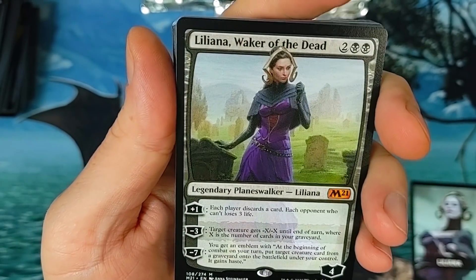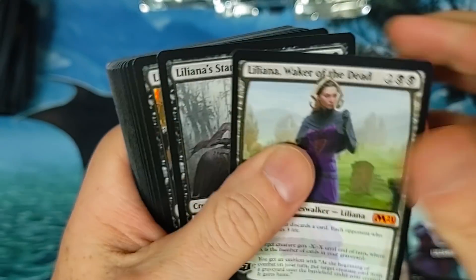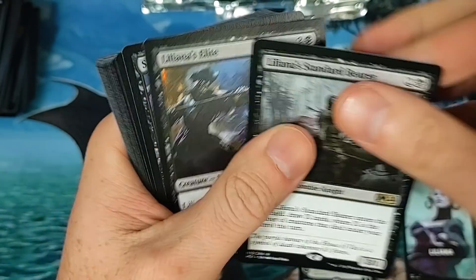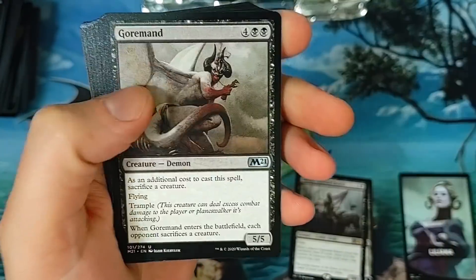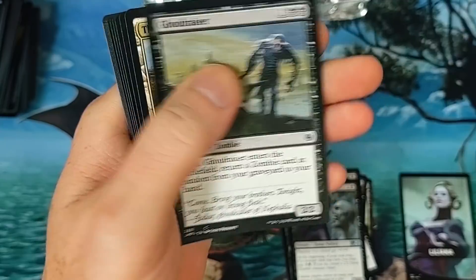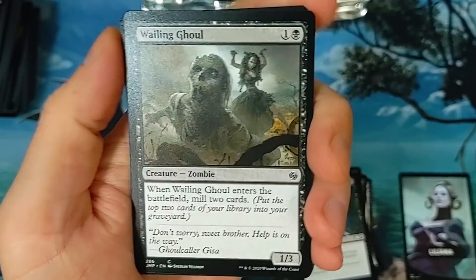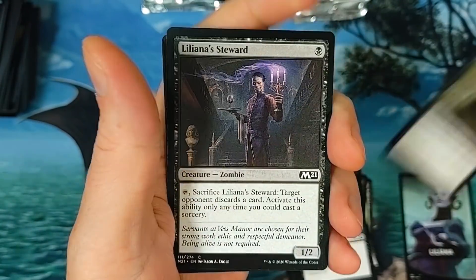We might get that Swamp out of Silly Lily — baby, come on! We got Liliana, Waker of the Dead — there you go, in all her coolness. We got the old Bearer. Anyone play with Liliana in Standard yet? Is it doing anything for you? I haven't really made a deck around her per se, just kind of messed around a little bit.